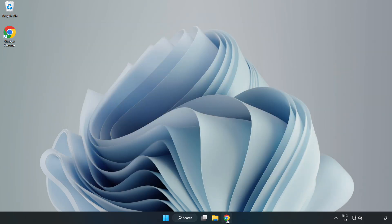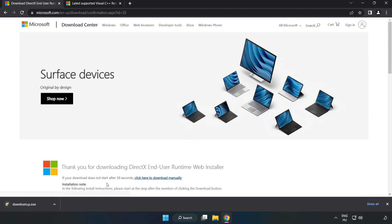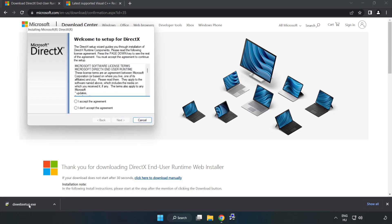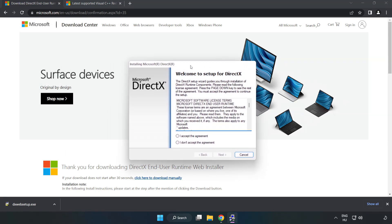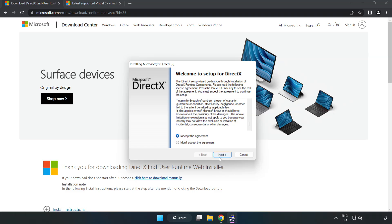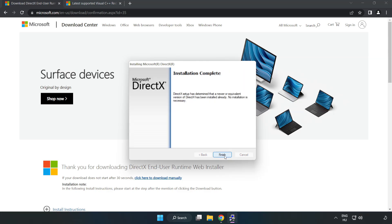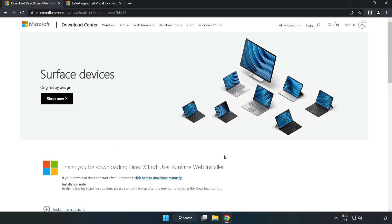Open internet browser. Go to the website — link in the description. Click download. Install downloaded file. Click I accept the agreement and click next. Uncheck install the Bing bar and click next. Installation complete and click finish. Close DirectX website.